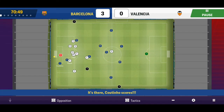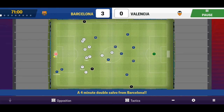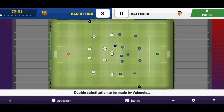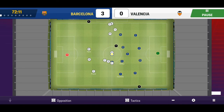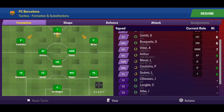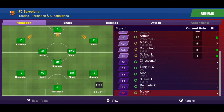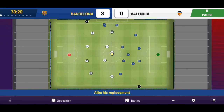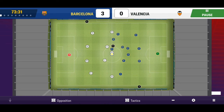Suarez scores, then it's Coutinho again - absolute masterclass counter attack. That's Coutinho's second goal of the game and he's racking up goals this season, very good to see. We're going to make two substitutions now - we are 3-0 up. Messi has been a bit quiet so we put Dembele on for him. Let's put on Alba for Hernandez as well - Hernandez has been playing well, it's nothing to do with his gameplay, I just want fresh legs to see this game out without conceding two goals like we did last game.